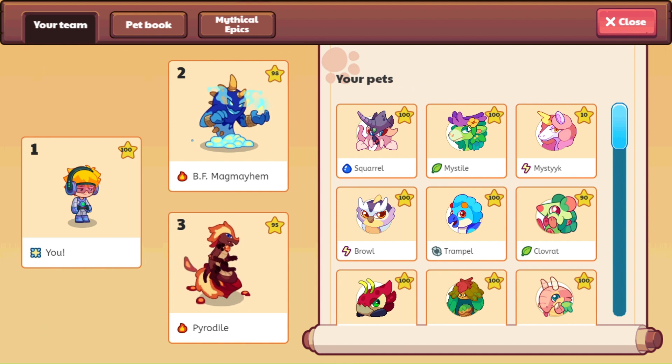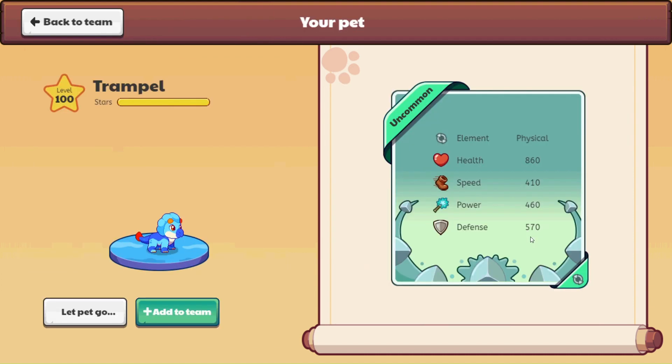You're going to be clicking on a pet — let's do Trample. We'll click on info for Trample, and you can see this is the card that pops up when you catch them. This has the information for level 100 Trample. Not all of my pets are level 100, so comparing values below level 100 probably won't be that worthwhile. For Trample, he has a relatively okay defense — kind of on the hefty side. Health is 860, which is quite high, and power and speed are kind of in the middle.